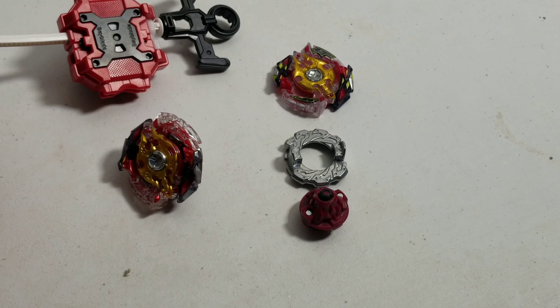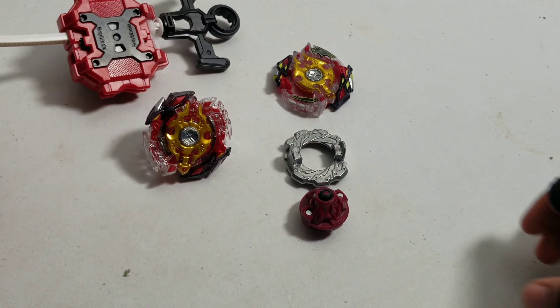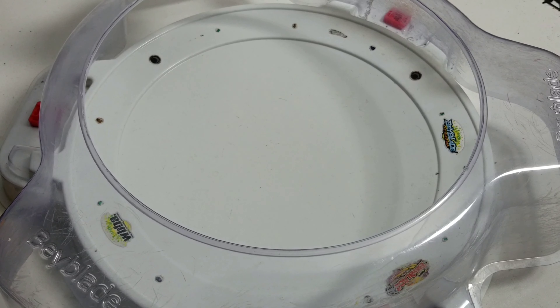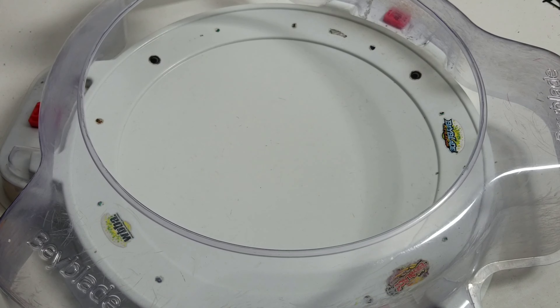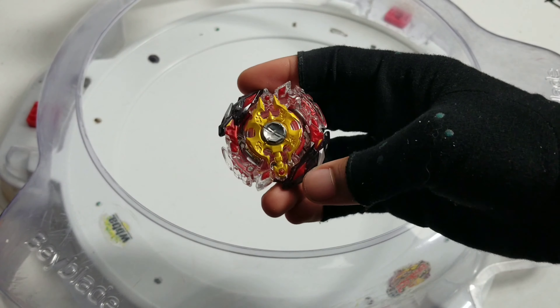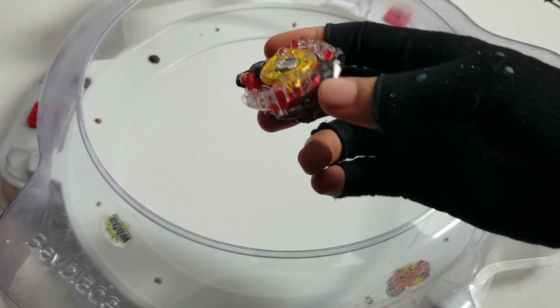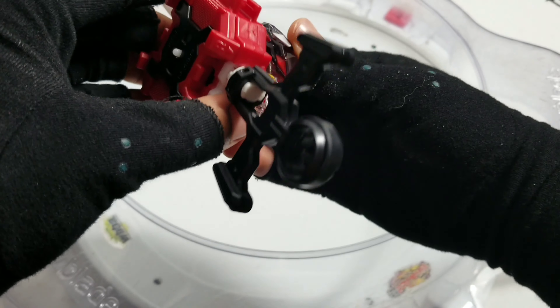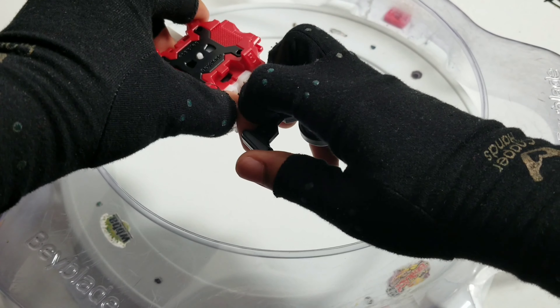It has great teeth. Let's go on to a test spin and test battle. We're going to do two test spins and then a test battle against probably just God Valkyrie. Let's start off with right spin. And no, I'm not putting on the stickers until after the video. Three, two, one, let it rip!